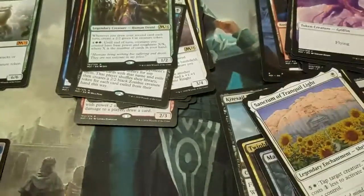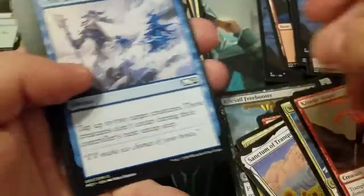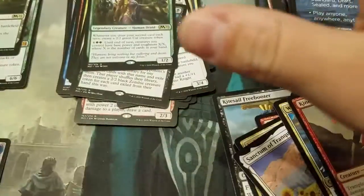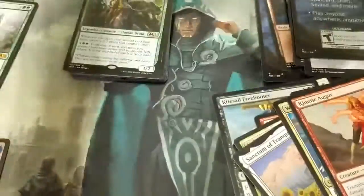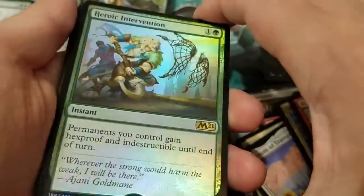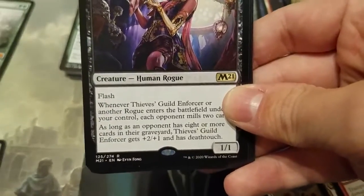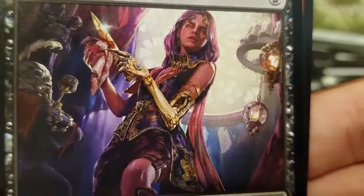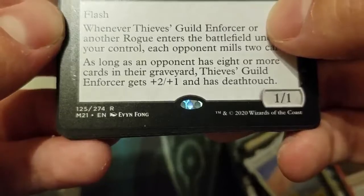I'm getting kind of worried, we're getting close to the end. Temple of Malady — not exciting. I can't believe they keep reprinting the temples. Give us good dual lands, good multicolored lands — not temples. Can you stop with the temples, please? Reprint the fetch lands! Oh — foil Heroic Intervention! Not bad, that's three foil rares. And Thieves Guild Enforcer — not the best of cards, but I love this artwork. I'm actually collecting these, so I'm pretty thankful to get this one.